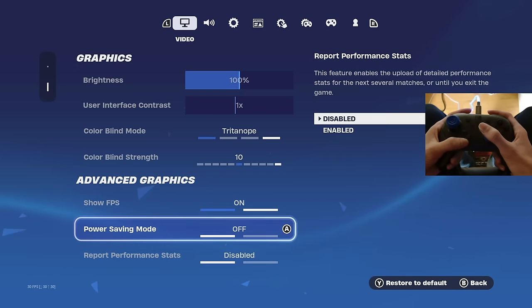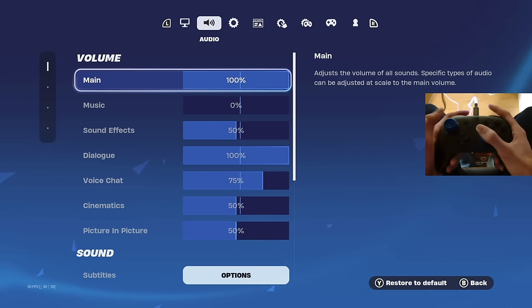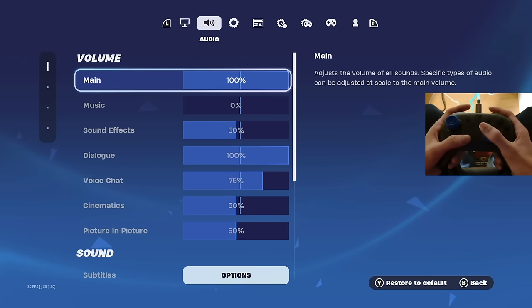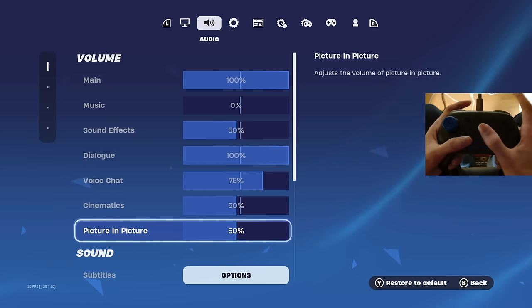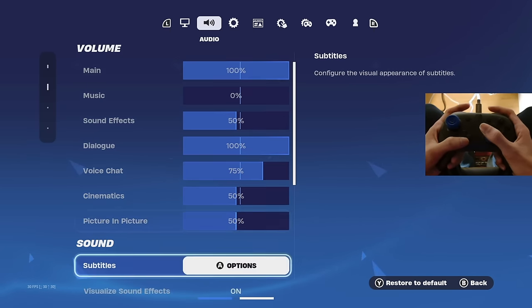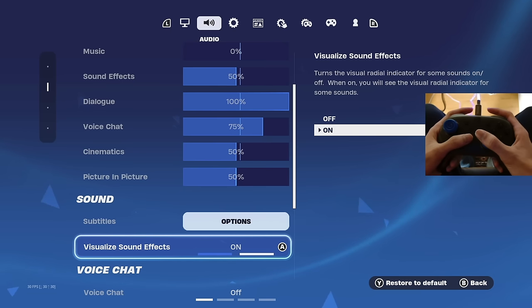These two settings you want on off and disabled. Fortnite has moved audio settings to the second tab. In this tab, what's really important is visual sound effects — be sure to have visual sound effects on, because this way you can see wherever people are shooting from on your screen. The majority of pro players use this.